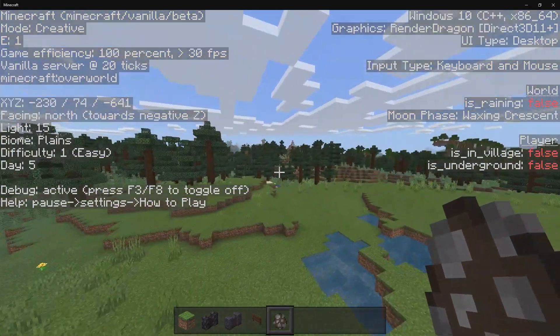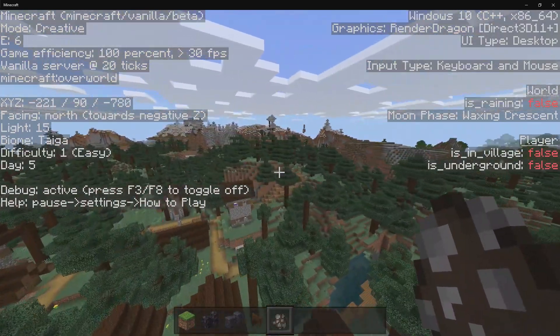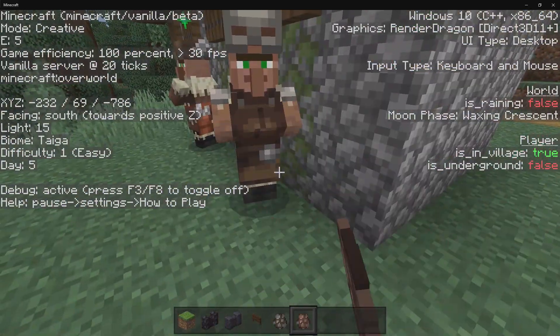Then we have is in village. Let's say I go all the way back over to this village again, and then it should actually change to true. We are inside of a village and it is switched to true. So it turns out you need to place down villagers for this to work.